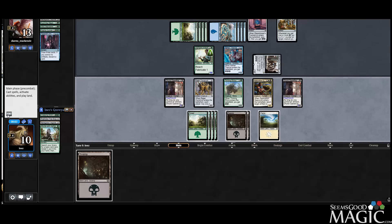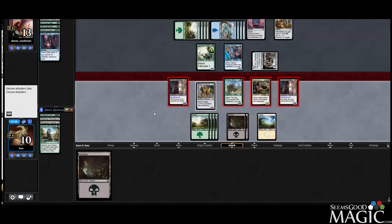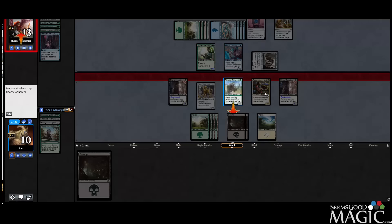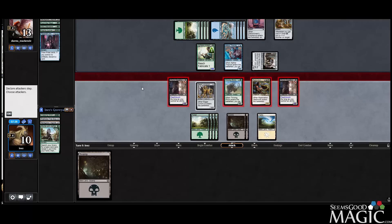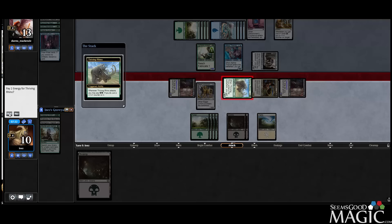We can swing with pretty much everything. I guess we'll keep the Construct back. So my opponent can block the Artisan on that, but what happens if I attack with everything — my opponent just blocks here and blocks here and takes three, six, nine. What happens if I don't attack with Construct? My opponent blocks here and takes nine. So we're just gonna leave the Construct back — they take the same amount of damage by my count, might be wrong but I think that's right.